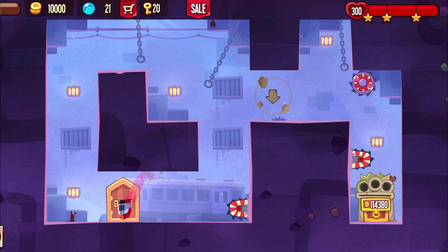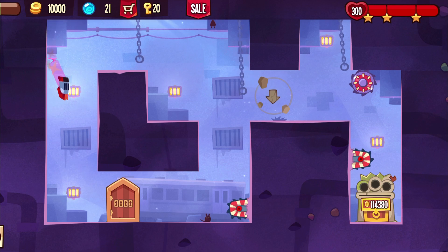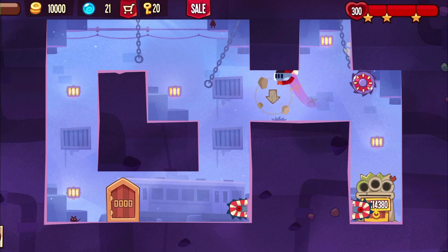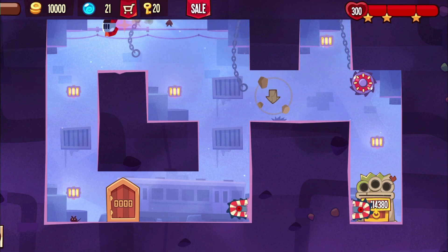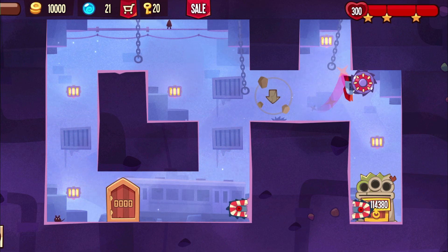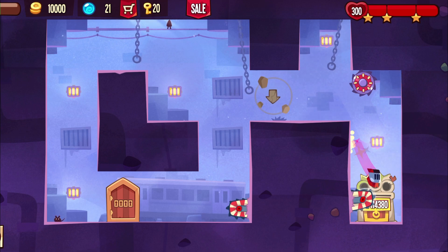Then you start the sword jump down there. This is a jump sequence, so please do it exactly like this. Then you reset the other bloodhound and just do everything like before. Now that you know how to do it, that's no problem, right? And then you just finish it like that.